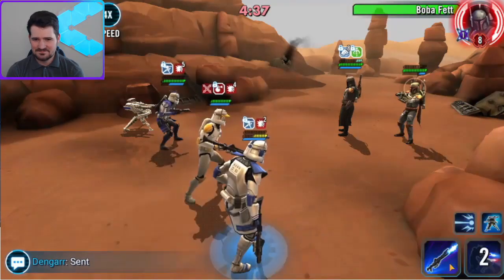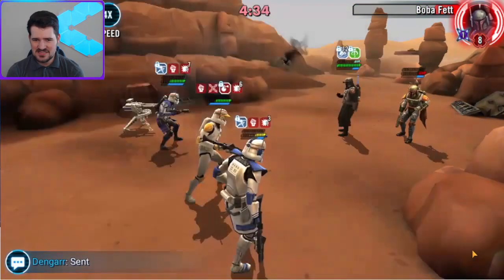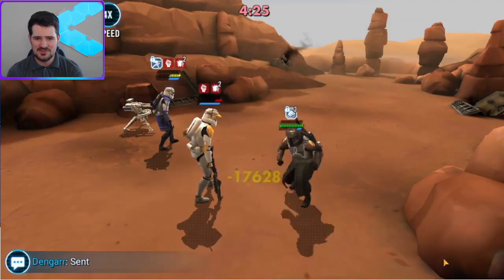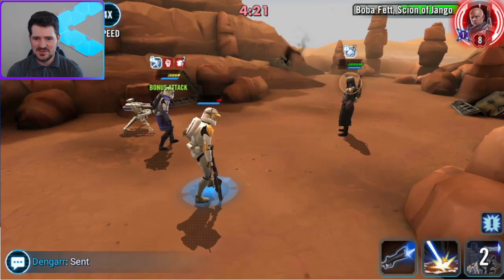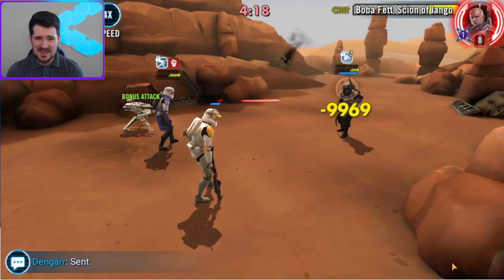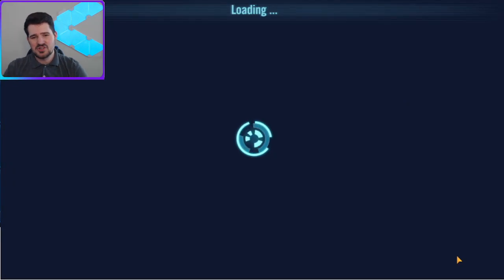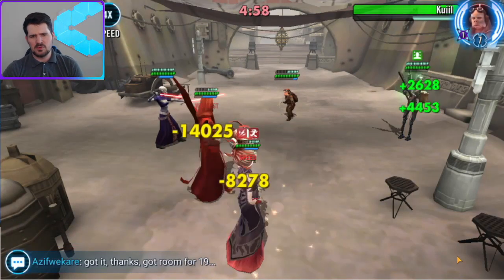We end up taking in Cody lead with ARC and Echo to clean up. We immediately get rid of Zam so her GAC bonus stats go away, then we're actually able to take apart this team with just these three. Very very close match — end up getting that team down.